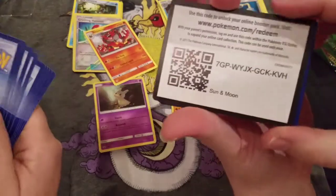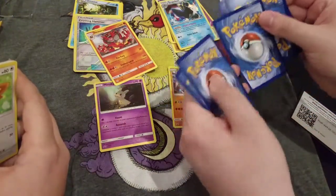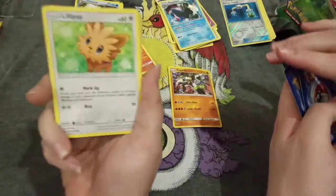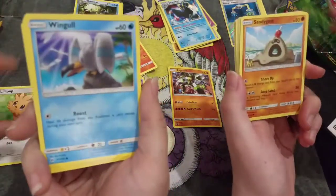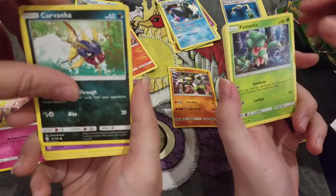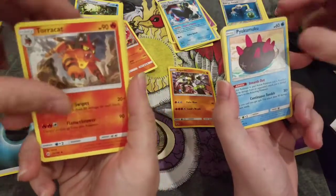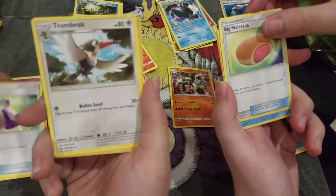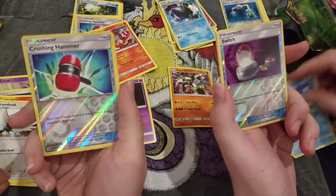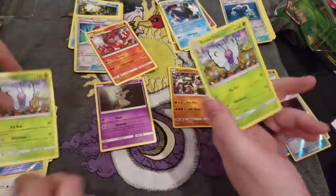There's another code card for you guys. Three codes total. So we have the cutest doggie in the world. Another Sandycast. I'll get in a little bit. Snubbull. Adorable Cosmog. Carvanha. Fomantis. Grimer. Darkness Energy. Psychic Energy. Torracat. Komala. Alolan Raichu. Muscle Band. They have a Trumbeak. Crushing Hammer. Switch. And Butterfree — double Butterfree!